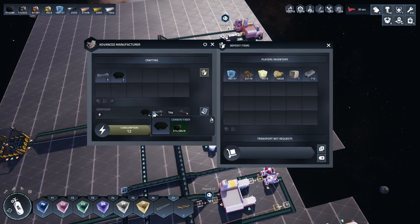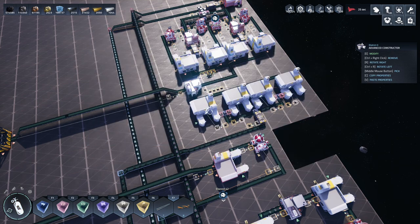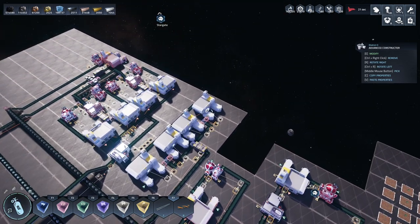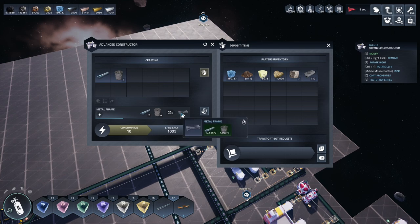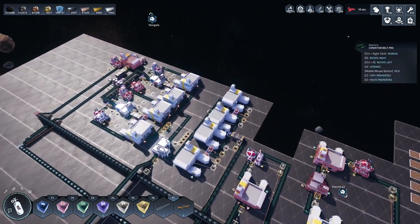Basically it requires all this stuff every 14 seconds. The first protocol pieces take 14 seconds to make one and it needs four, so we need four of those. Then it also needs two of these every 14 seconds but those take 22 seconds to make one, meaning we need about 3.8 of them, so we've got four running.